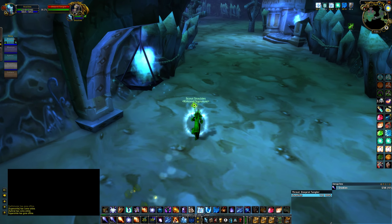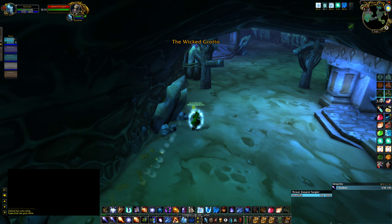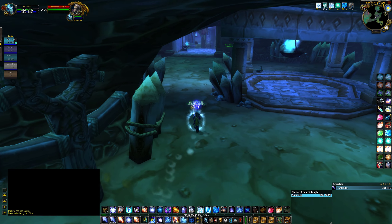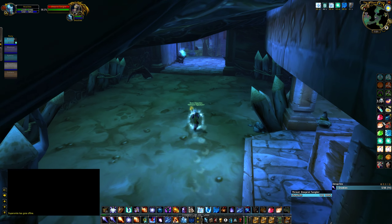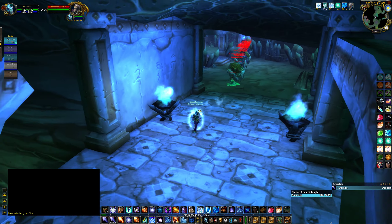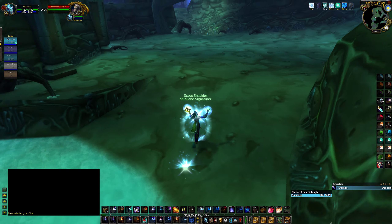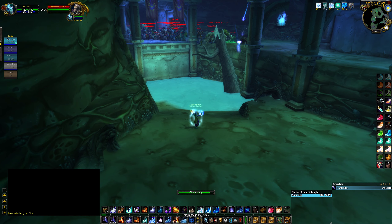They're all kind of close together now, so I just run - I don't really blink at all here. As I'm doing this I'll reapply Dampened Magic for later on. I have full mana; sometimes my health is a little low. I don't bandage - I just use a superior health potion because they drop in here all the time, so you'll have a ton of them. Right here I just jump down, blink a little bit to give some separation, and blizzard here again.